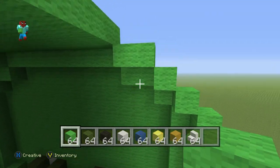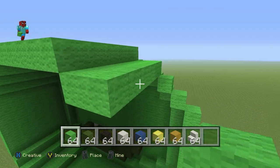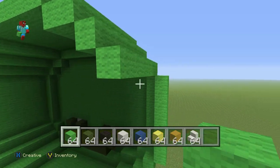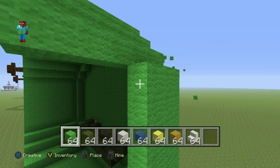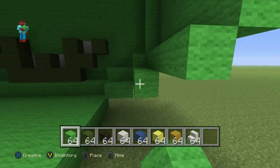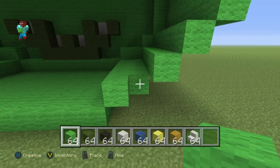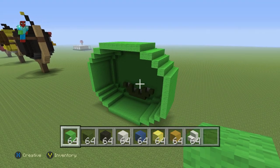We're currently extending each one of these blocks back by five. After we've made this rugby-ball-slash-American-football shaped pig, we'll add the crown and his ears, which are the only two things left. So you want to extend each one of these blocks backwards by five and then add those two layers of green inside and outside the shape of the pig.